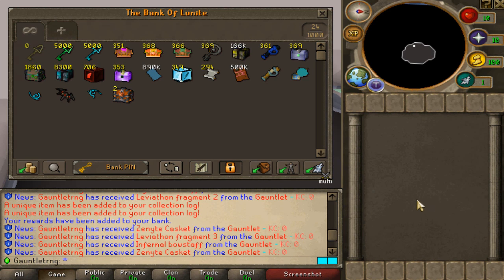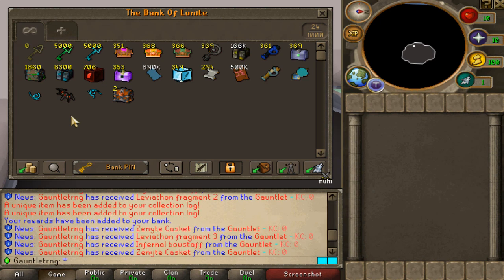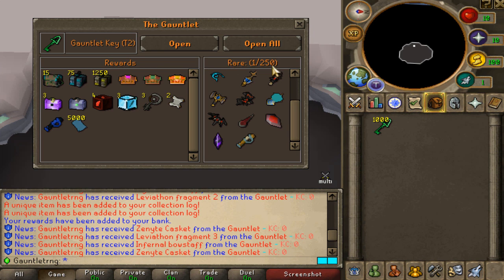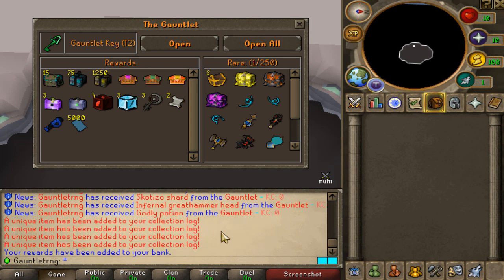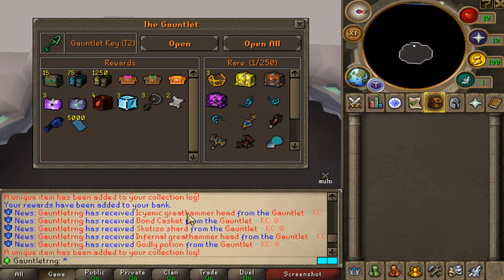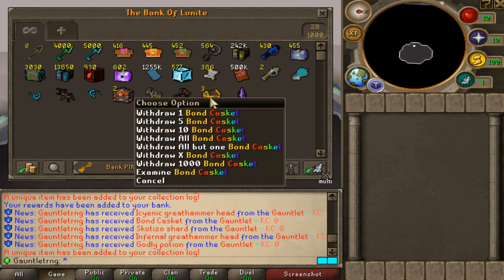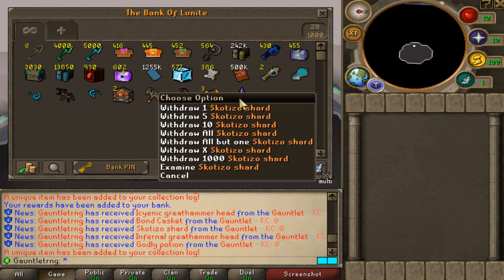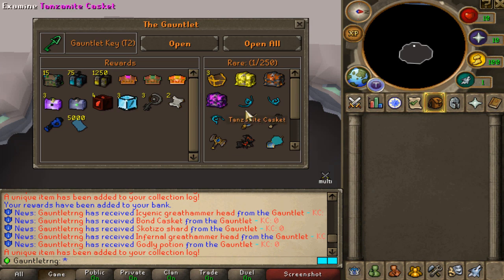Now starting the tier two Gauntlet key openings with a thousand. This is definitely a better drop table — one in 250 for the rare drops, so pretty incredible. Good luck to us. Come on, I want to see four unique drops. Oh my god — one, two, three, four, five! That was incredible RNG! We got pork jumps, three bond caskets, the great hammer hat, found a one, and also a Scotizo shot — really nice!